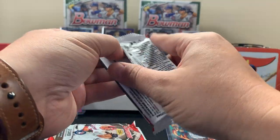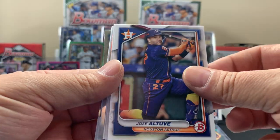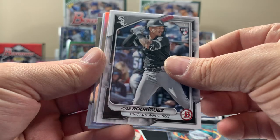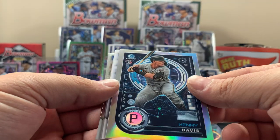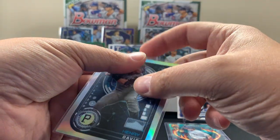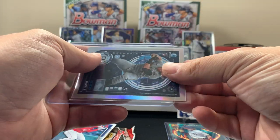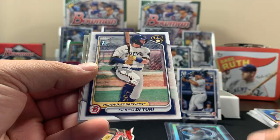Two packs left and then we'll wrap it up. So far so good. Did Aaron Judge break Babe Ruth's home run record? He had like 49 and Judge had like 56 at one point. Acuña got hurt though. Henry Davis — I like that card, it's kind of cool, almost like a blueprint card from Topps. I'm pretty sure Henry Davis is doing all right so that's a cool one.